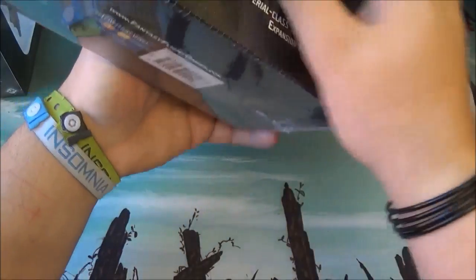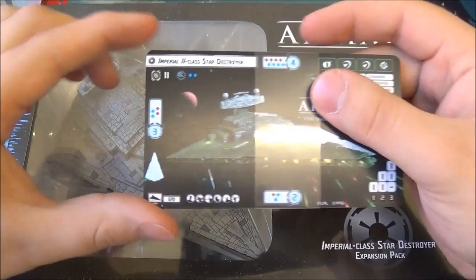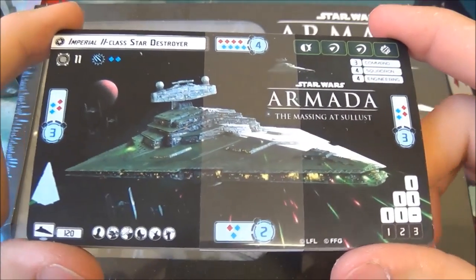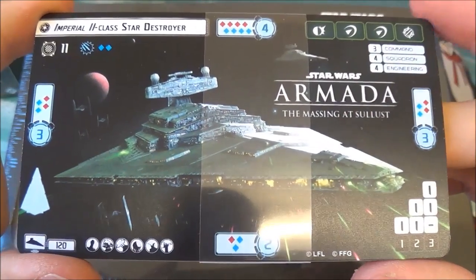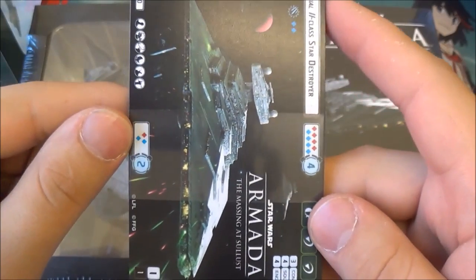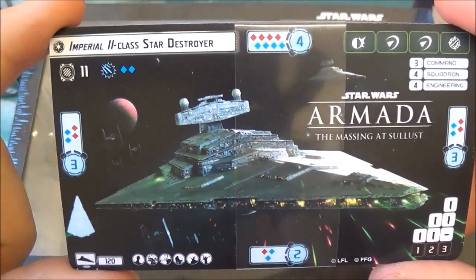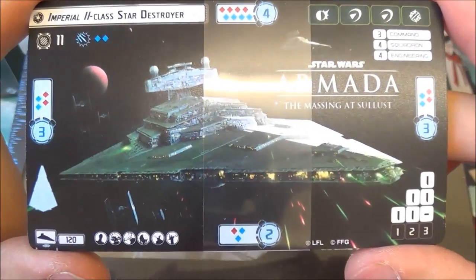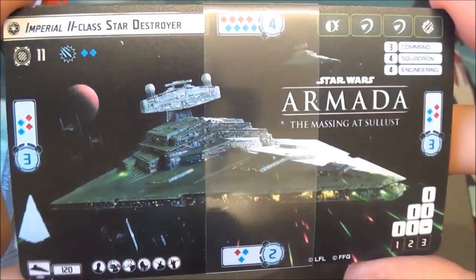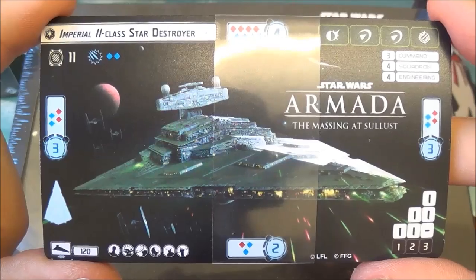If you play in the Massing at Solus event, you get the Imperial II class Star Destroyer promo. I love the promos they've done for Armada. Rather than being the normal portrait cards, these ones come in landscape, which allows them to have this beautiful artwork in the middle — a Star Destroyer raining down destruction upon those rebel scum. It's a very pretty promo card and I'm going to be very happy to have one of these.